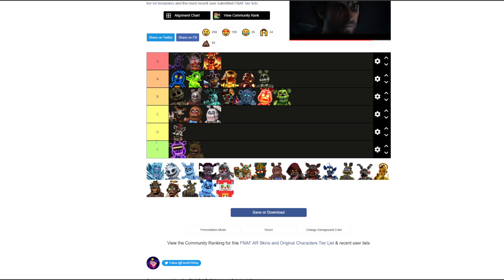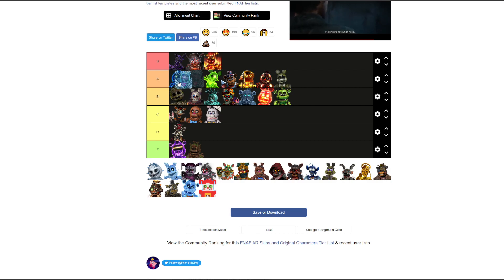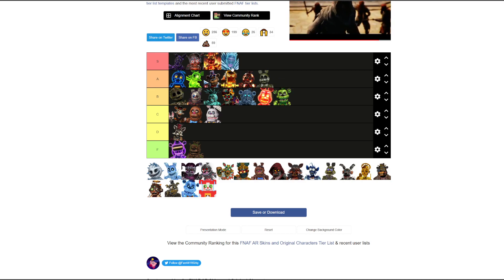Arctic Ballora — thinking A. I really like this a lot. I'll put it bottom S. It looks all sick, it looks like the ice queen. Really like that one.